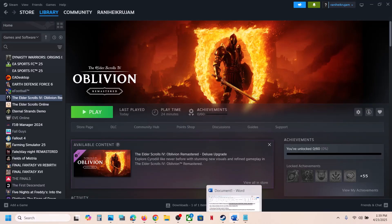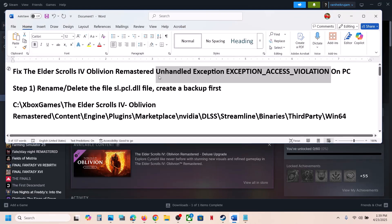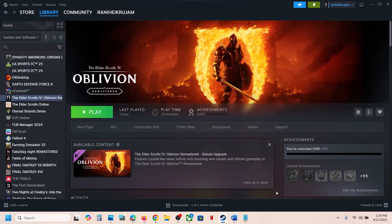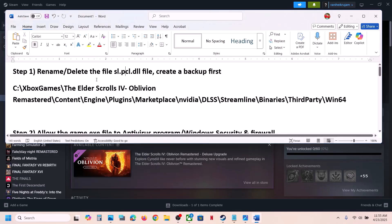Hello guys, welcome to my channel. Today in this video I'm going to show you how to fix the unhandled exception access violation error. If you're receiving this error with the game, please follow the steps shown in this video. The first step is to rename or delete the sl.pcl.dll file.